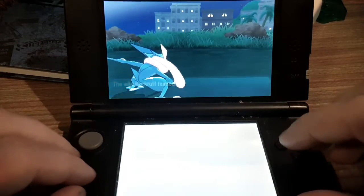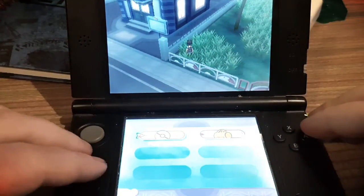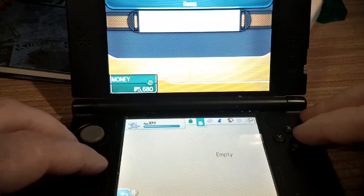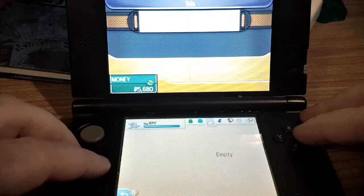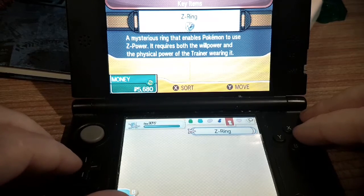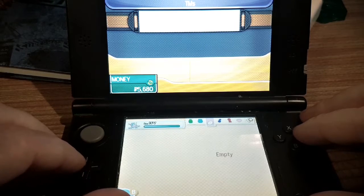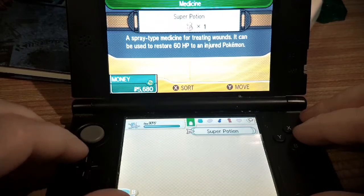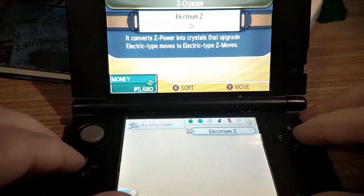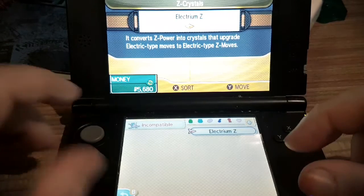The backpack system is similar to X and Y, though they've restructured it a little. You've got Key Items, including the Z-Ring which allows electric types to temporarily power boost. You've got Berries — it's interesting that they're bringing those back — TMs, Items, and Medicine. There are also Z Crystals; you give one to a compatible Pokemon like Pikachu if you want to eventually boost its powers. The main menu sections will cover things like the Pokedex, save, items, options, and so on.